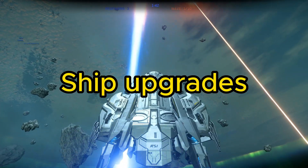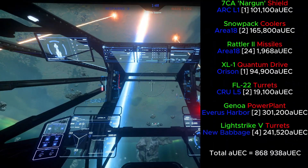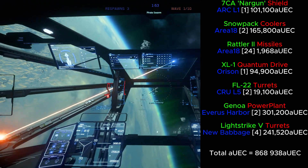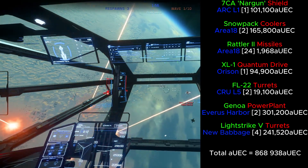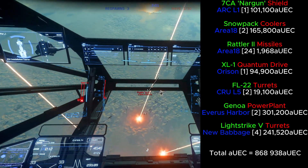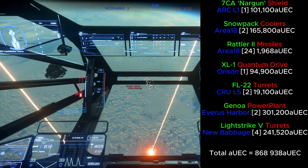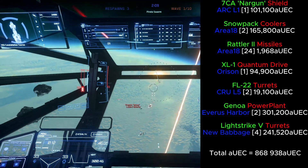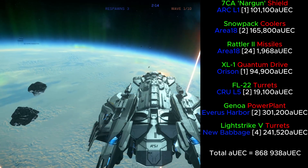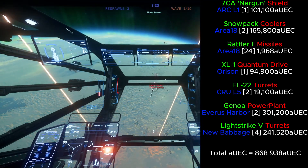Moving on to recommended ship upgrades. You could trade out your shields to the 7CA Nargon shields at ARK L1 — you only get a bit more armour, so it's optional. You could trade the coolers to Snowpack coolers at Area 18, though I wouldn't really recommend it. I would recommend trading out your 24 stock missiles to Rattler II missiles — they deal double the damage. Definitely trade the stock quantum drive to an XL1, which nearly triples the speed. For the manned turret, you could trade the Badger laser repeaters for two FL22 repeaters.